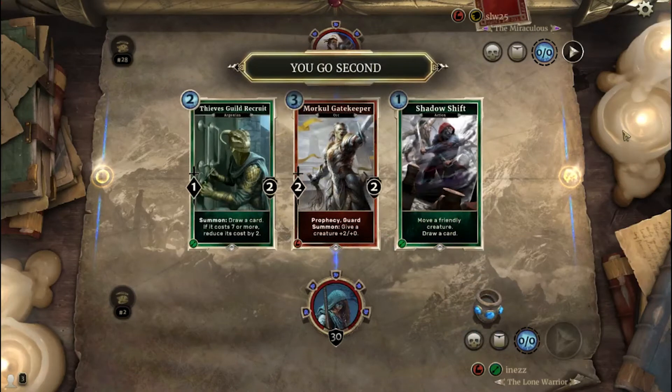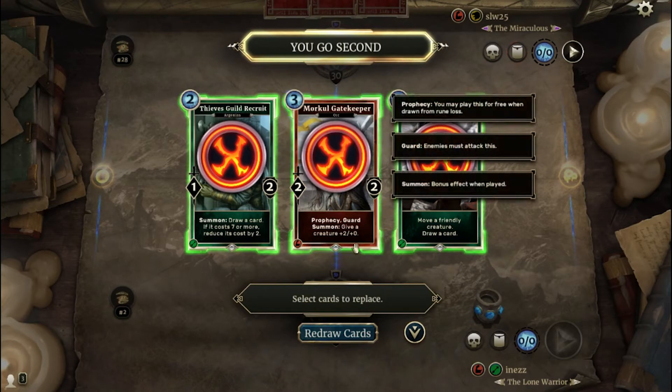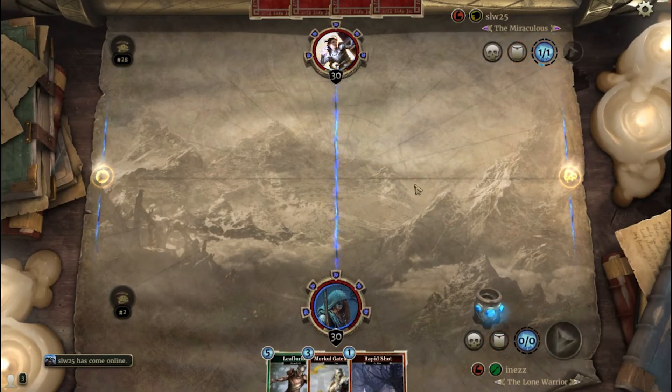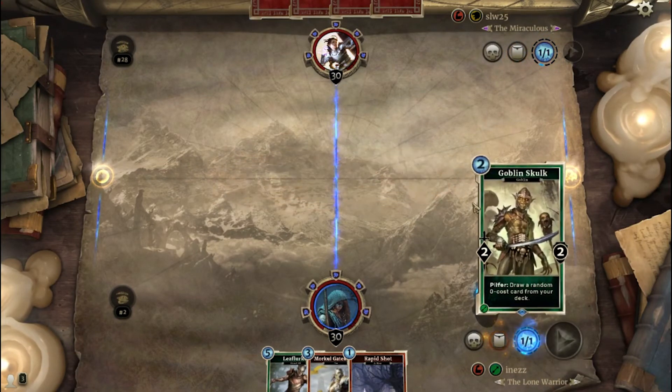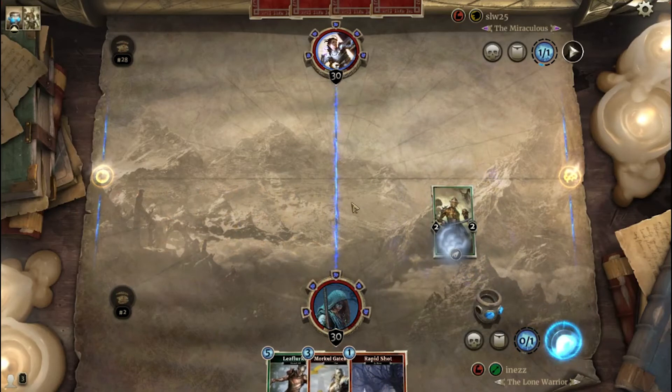My opponent is the famous SLW. I know his decklist at this point and how to play against his token crusader deck. I try to mulligan for a proactive 2-drop as every game. I also think that he doesn't play Executes but the greedier line with Grizzly Gourmets.